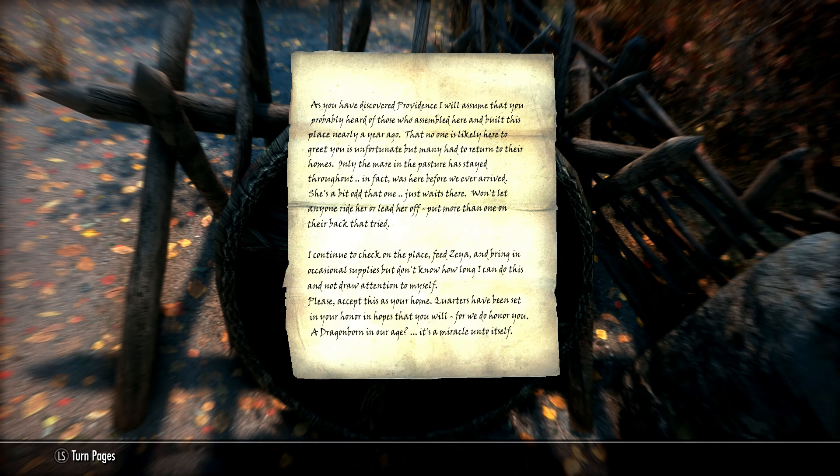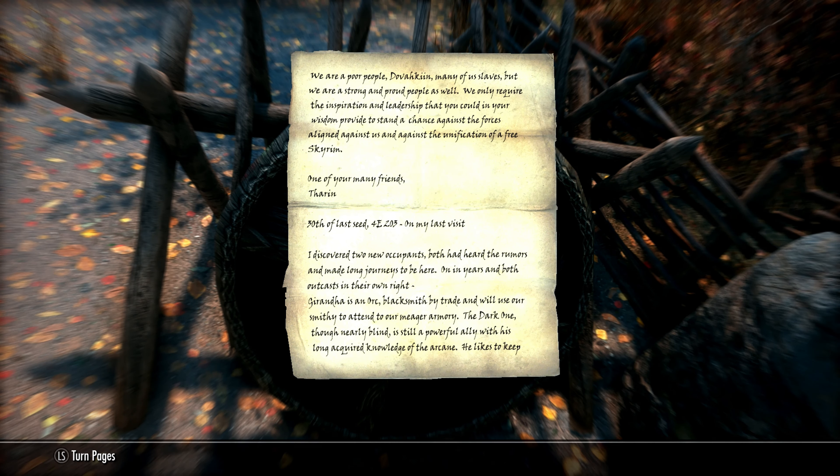The uninvited note reads: 'If you are a weary traveler, rest yourself here a while and welcome. If a thief or a scoundrel, be warned — depart now before the wrath of Zayad descends on you. Followers of the Dragonborn.' Now the Dragonborn version: 'As you have discovered Providence, I will assume you probably heard of those who assembled here and built this place nearly a year ago. That no one is likely here to greet you is unfortunate, but many had to return to their homes. Only one mare in the pasture has stayed throughout — in fact, was here before we ever arrived. She's a bit odd, just waits there. Won't let anyone ride her or lead her off. Put more than one on their back that tried. I continue to check on the place, feed Zaya, and bring in occasional supplies, but I don't know how long I can do this and not draw attention to myself. Please accept this as your home. Quarters have been set in your honor, and hopes that you will, for we do honor you.' Signed Theron, 30th of Last Seed, 4th Era 203.